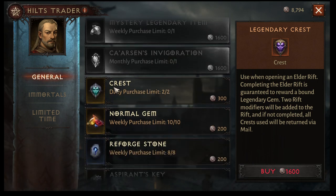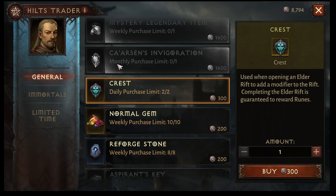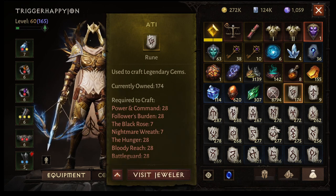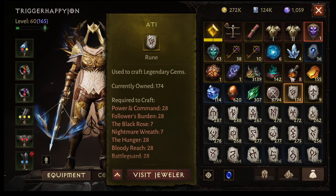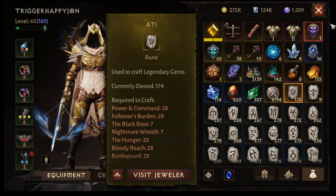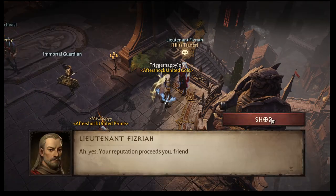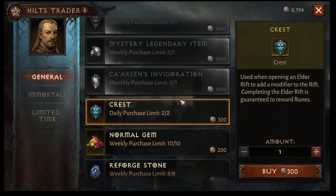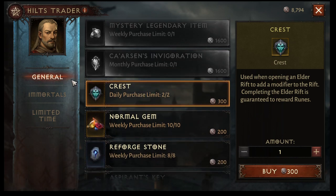There are crests in the shop that you can buy. What do these crests give you? They give you a chance at a potential one-star gem in a prize pool when you use one of these crests. They also generate runes for the ATI, which means you can craft gems — though those are bound to your account, so keep that in mind. Now, is buying crests going to be worth your time? If it takes 600 hilts to do this, and we just showed you an event that gave you 1,200 — 600 hilts per day or even per week is never going to be a good investment for crests. You're going to want to avoid crests at all times. This is something you definitely do not want to waste any hilts on, even if you seem to have a surplus.